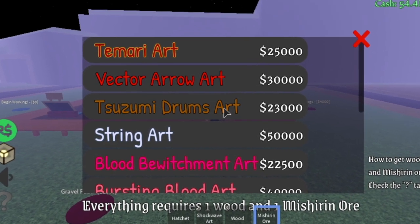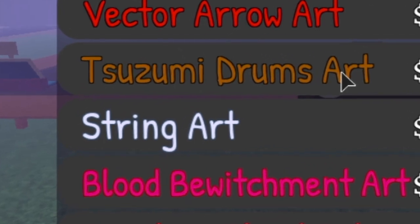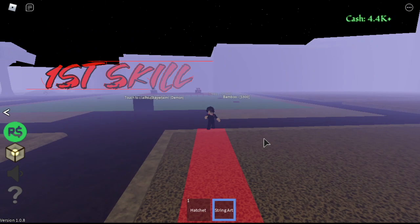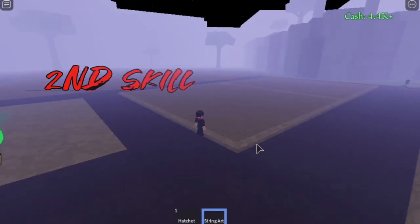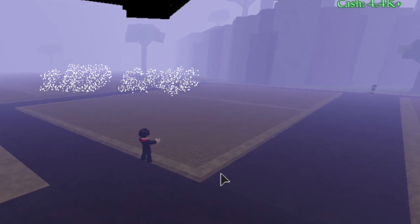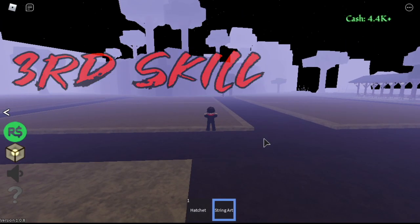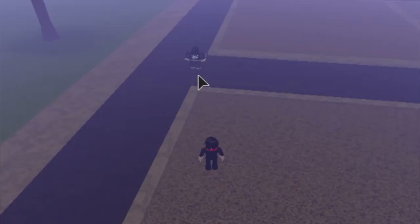So for the first Demon Art, we're going to focus on the String Art, which costs 50,000 cash. We're going to be needing an Ore and Wood. So for the first skill, you see that red thing. Second skill, this one. I'm going to give you an example on how those skills work. For the third skill, this one. If you know the Demon who uses this art, comment it in the comment section.